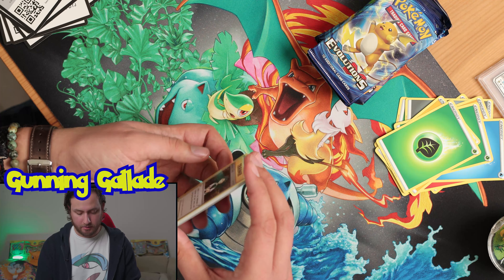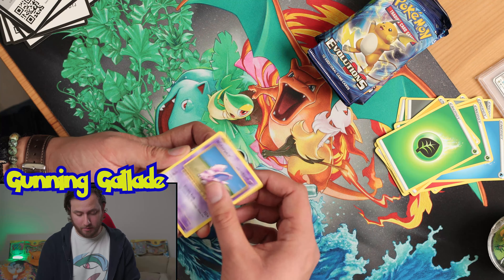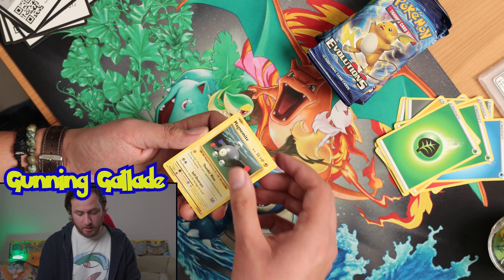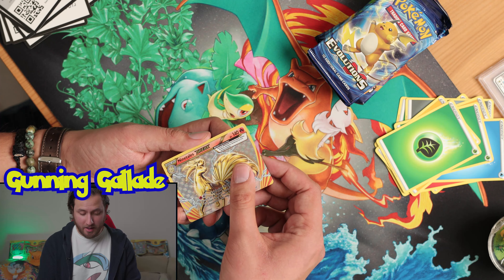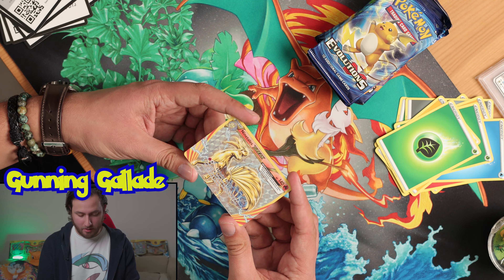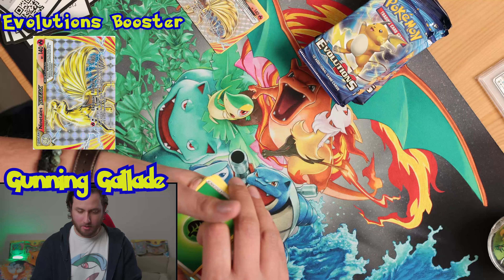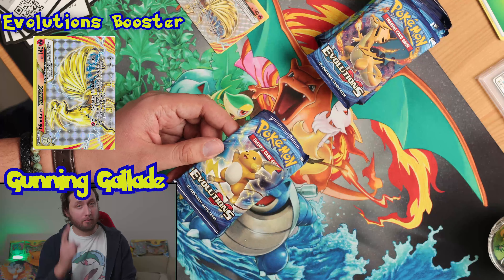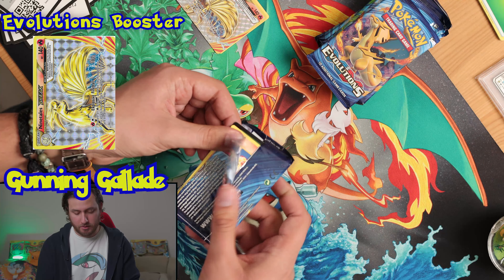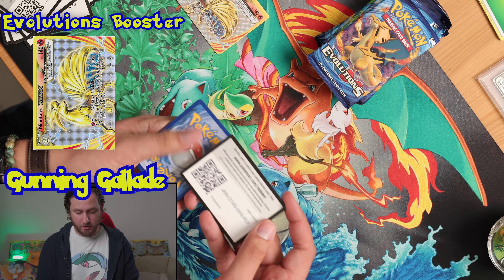This is a set that is super valuable. Just going carefully — maybe there's a Charizard reverse holo. Three energies in a row, Nidoran, Vulpix. This is the reprint of the base set, as everyone knows. A Ninetales BREAK and an Arcanine non-holo! Ninetales BREAK — there are a handful of BREAK cards that were part of this set. Sweet. No energies, and it is three from the back.